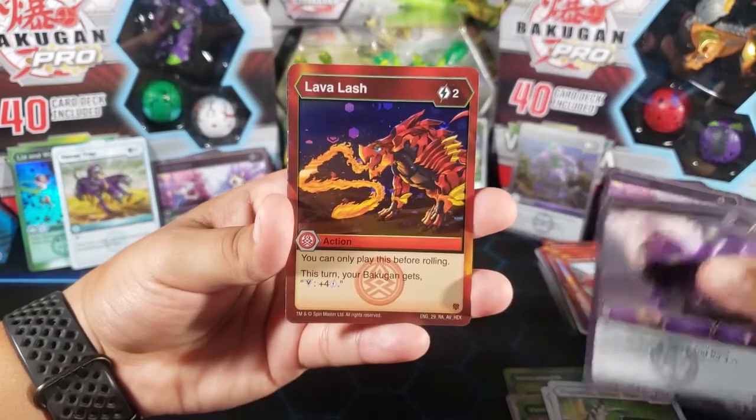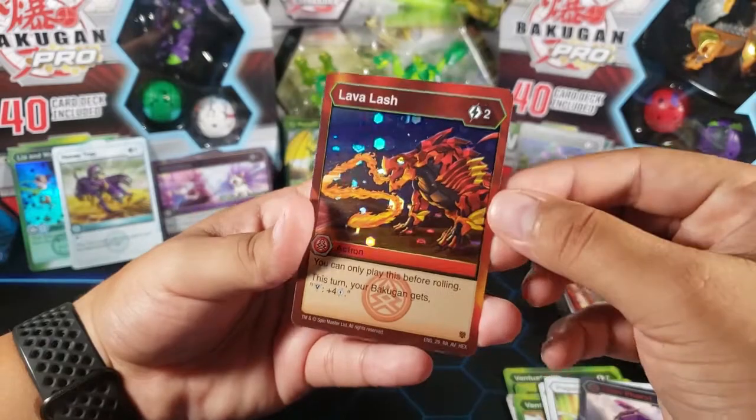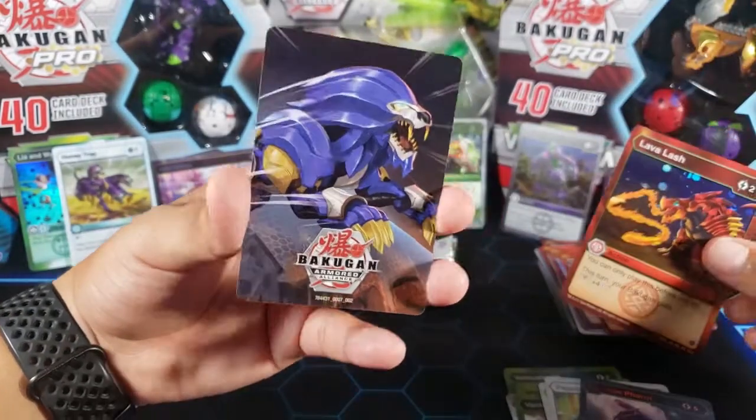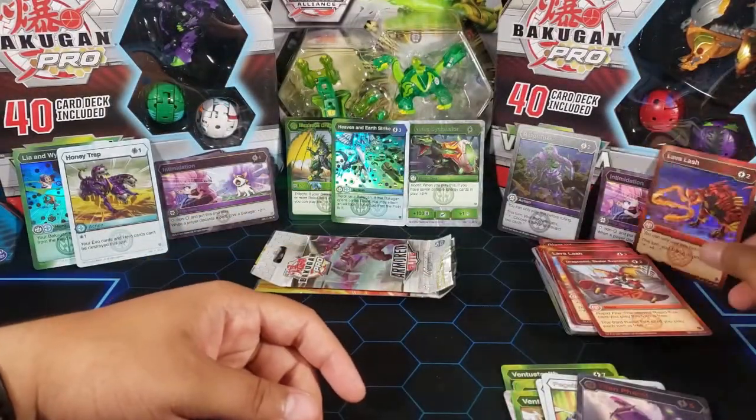And for the last card we have Lava Lash — did we get this in a hex already? Not sure. But this is a rare. Another rare. And we got a Hyderus — that's our first one. Another rare hex. We're getting a lot of good cards.